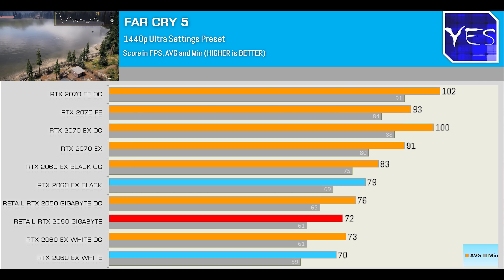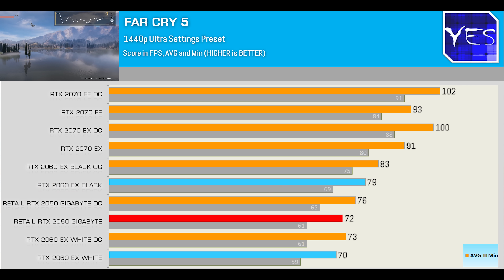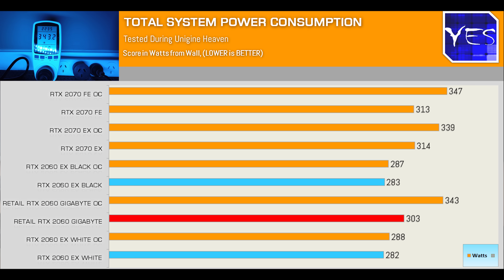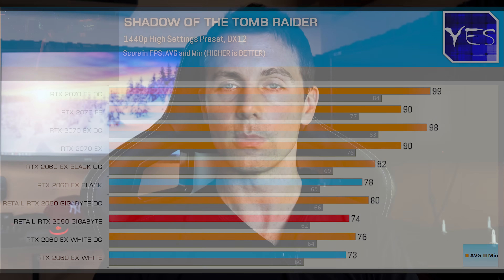Some of the results were really crazy — especially Far Cry 5, where the Galax black edition clearly came out well in front of even the overclocked Gigabyte retail sample. Looking at the power consumption results, they are also in favor of this black edition. Moving through the other results, I tested these four games at 1440p as requested, and we saw this black edition give the retail sample and its own white edition variant a beatdown.